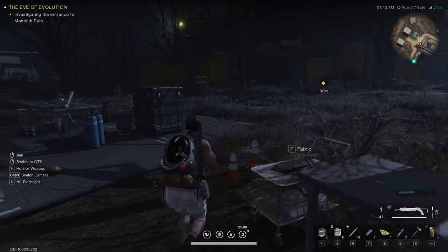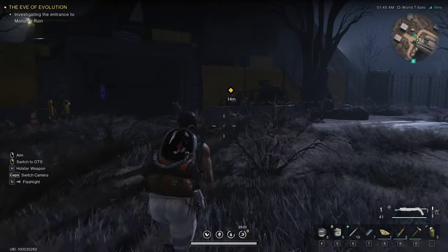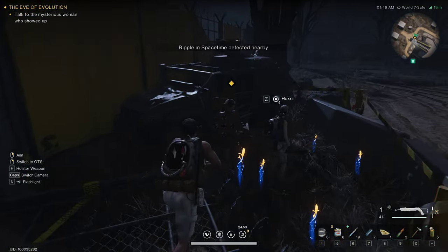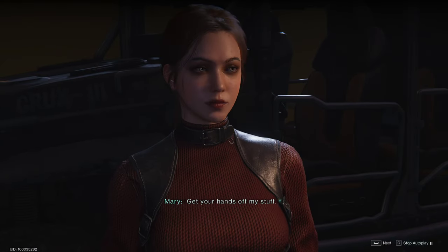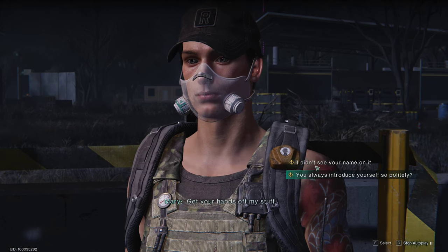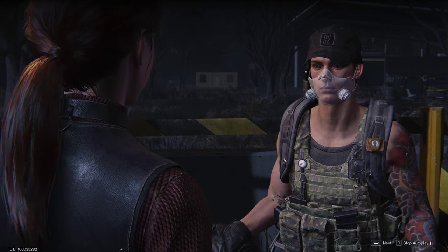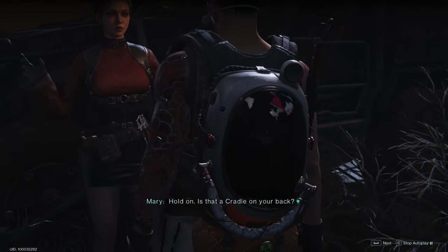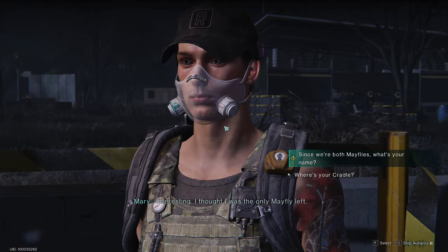Investigate the entrance to the monolith ruin. Oh, that's kind of cool — you can pick up items from a little further away. Let's see if I can talk to Mary. 'Talking to a strange woman in front of you.' 'Get your hands off my stuff!' 'You always introduce yourself like that? I didn't see your name on it.' 'You're pretty cocky for someone who doesn't even have a weapon. Is that a cradle on your back? Interesting — I thought I was the only mayfly left. So we're both mayflies — what's your name?'